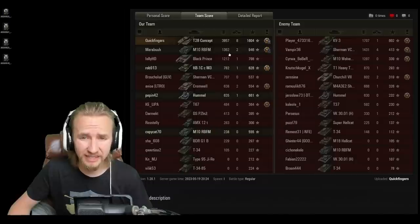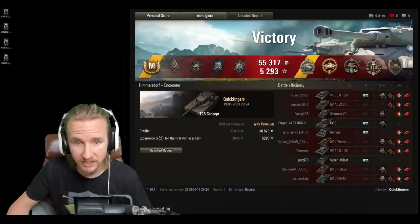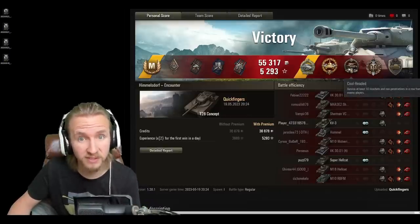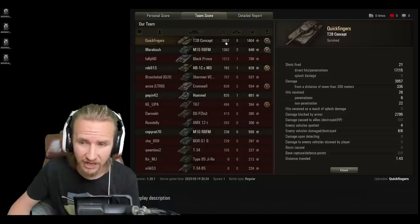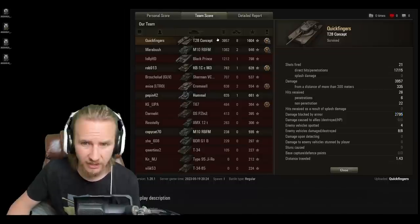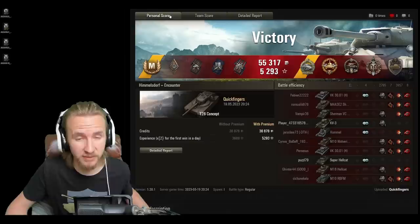With a bit of luck, results like this happen — an ace tanker for 1600 base experience, a Radley Walters medal for those eight kills, and a high caliber for the near 4000 damage dealt. We also got a cool-headed medal for surviving 10 ricochets in a row and a steel wall for blocking enough damage to kill this vehicle four times over. As we didn't fire any gold rounds, we make a meaty profit even though this is not a premium tank.